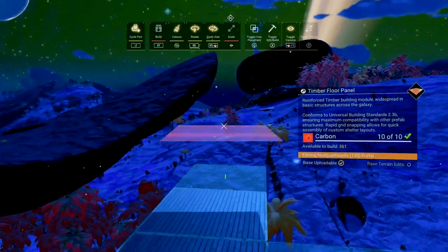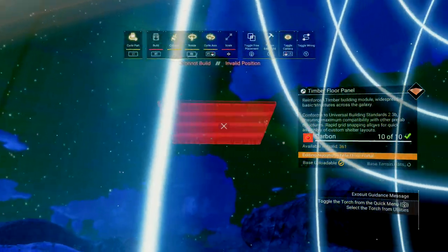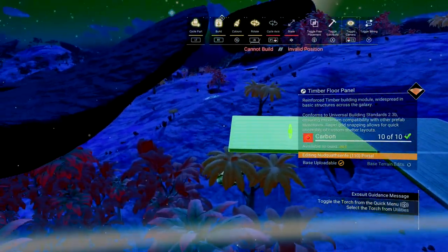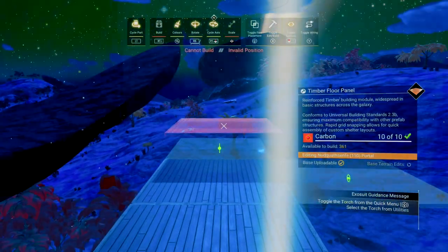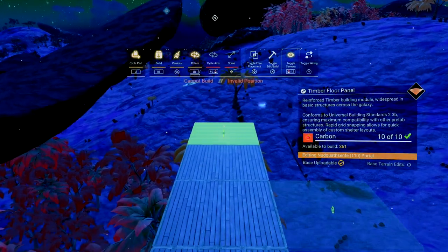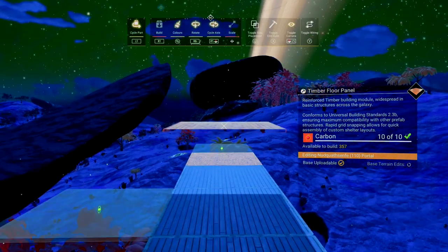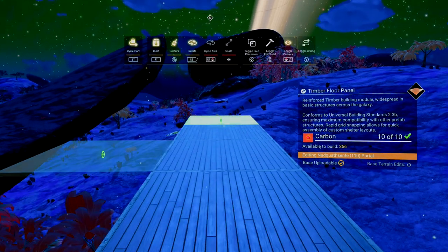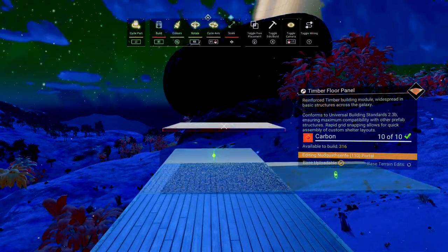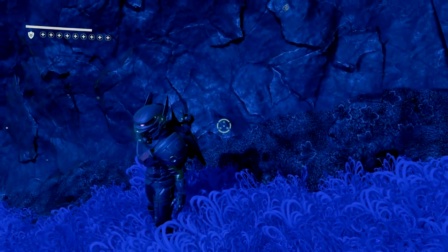Moving on to number two: how many times have you used the build camera and tried to build outward, only to be met with the awesome white boundary limits? Well, here's one for you. Once you hit that limit, you can reset the camera by double-clicking in on the left thumbstick. So now you can re-center the camera and continue to build outward. I usually get to the 300U limit from the base, which is like five or six double clicks — five or six resets of the camera — before it rubber bands my camera back to where I'm standing.